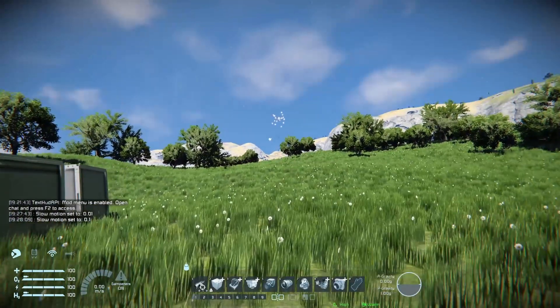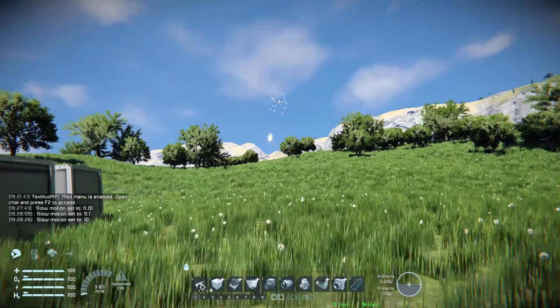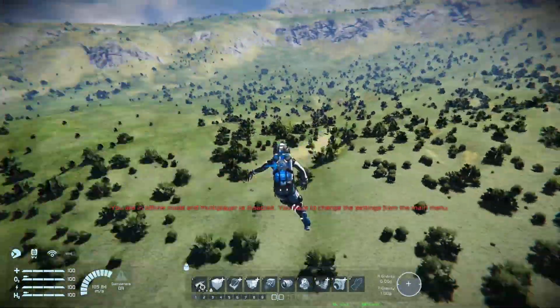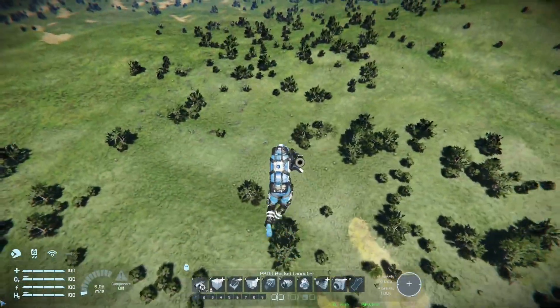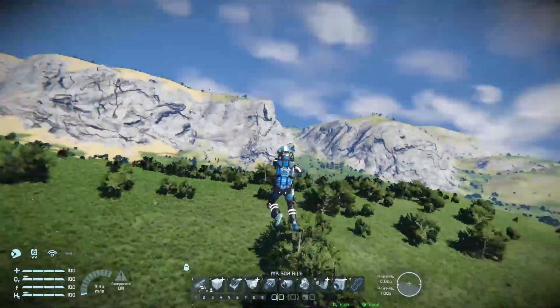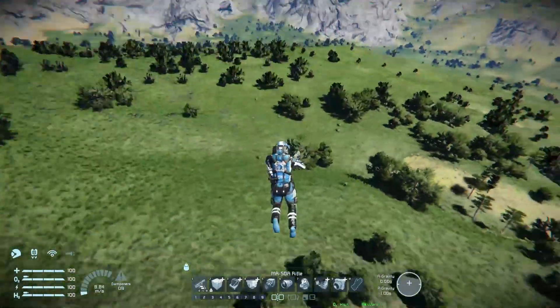You can also set the speed to more than one, so like 10 times — and you're just super fast, which is immense fun. Let me get one of these weapons. It does mess up the gravity for some reason. I don't know what's going on there while I'm flying up. It's so much fun.